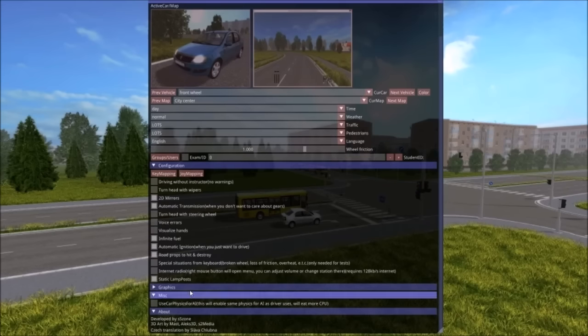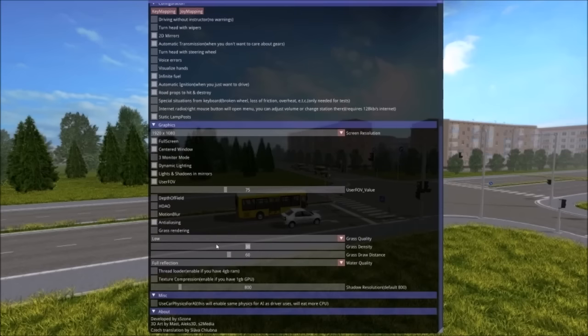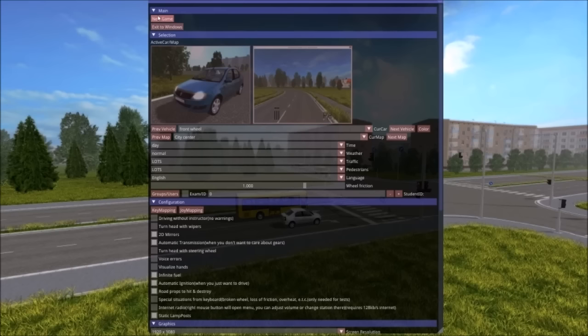Graphics: screen resolution — I want 1920 by 1080, full screen. 3D monitor mode — that's interesting. Centered window, user FOV, depth of field, motion blur, anti-aliasing, grass quality, grass density, water quality, full reflection on water. MISC: use car physics for AI — this will enable same physics for AI as the driver uses, will eat more CPU. Well, they should have the same physics. Why wouldn't they? So new game — I don't see an audio section anywhere. I'd really like to see an audio section.